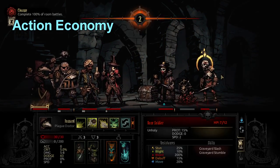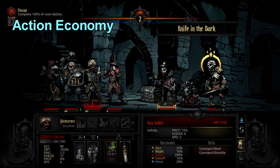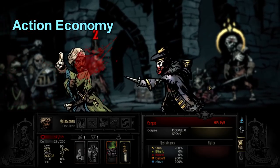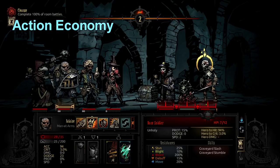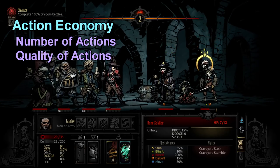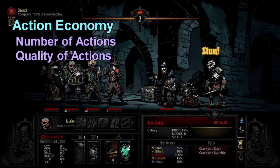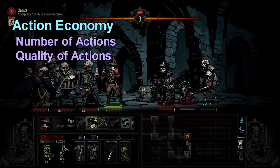Action economy is a concept that, if you've played tabletop games before like Pathfinder, Dungeons and Dragons, or Call of Cthulhu, you've probably heard this term. Action economy is talking about how many actions you get per round of combat and how impactful each of those actions are.